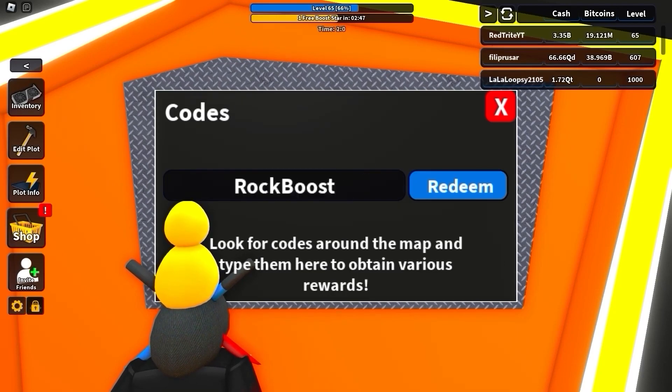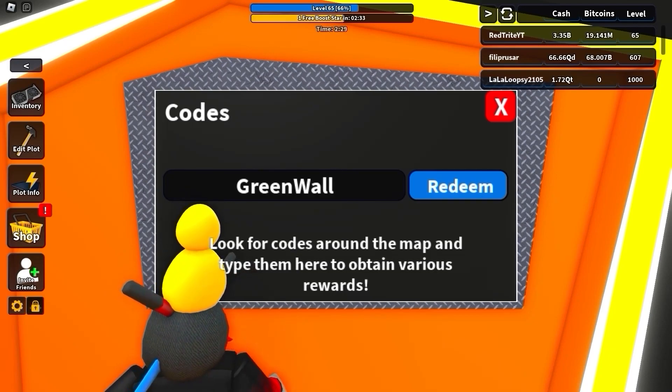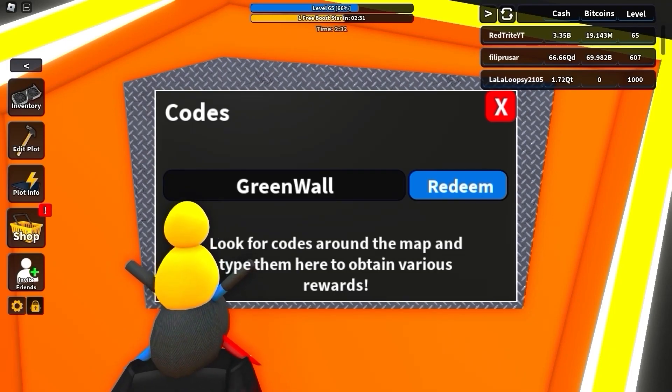The code 'rock boost' gives you another super boost. Make sure that you subscribe. Also working: 'green wall' is another code that gives you five hatches — you need this code for five hatches right now. And 'up boost' is another code that gives you three super boosts. Make sure you get it!